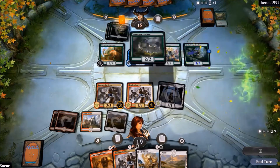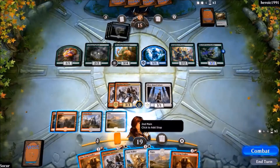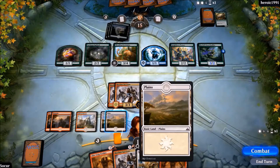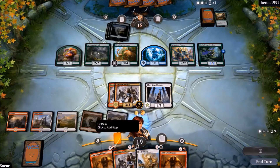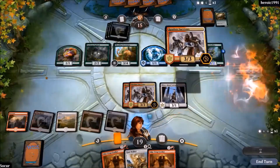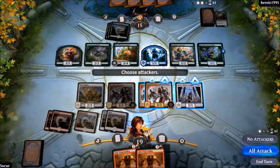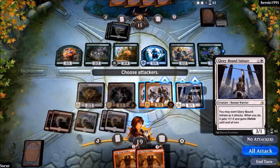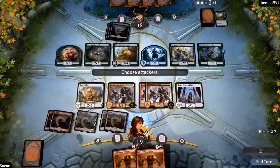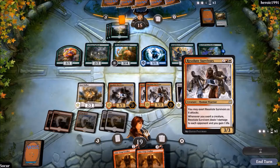If we attack with all our creatures, we deal six damage since each creature deals two damage. It's a mix of different creature types — a great wall of creatures and we can't fly over. We play another one — now we have three. Another one is also an Exert creature. We attack with the 2/2 flyer over his army, dealing three damage. Should we attack? No — wait.